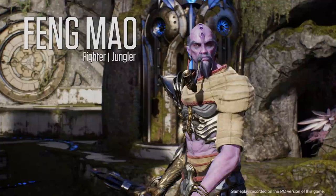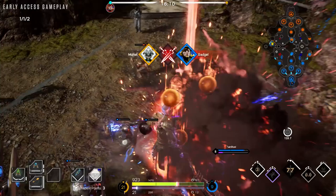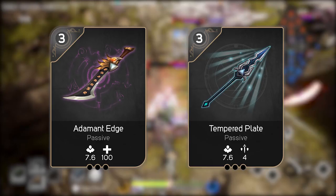Feng Mao is a melee fighter capable of engaging enemies at range, diving enemy backlines, and bursting down key targets. When playing Feng Mao, focus on physical damage. Critical strike chance and attack speed are great secondary choices.